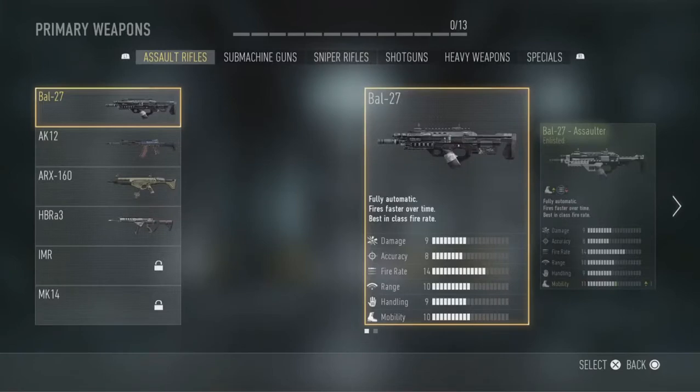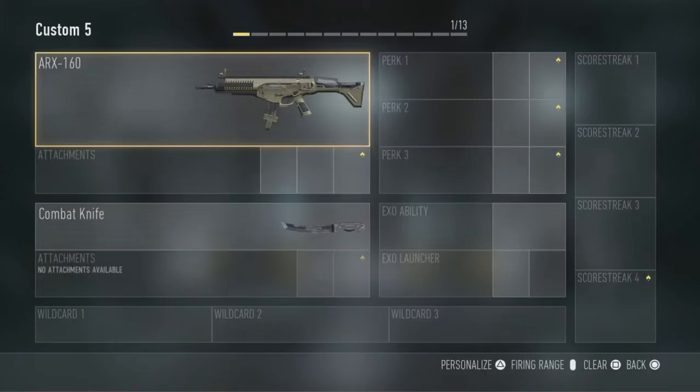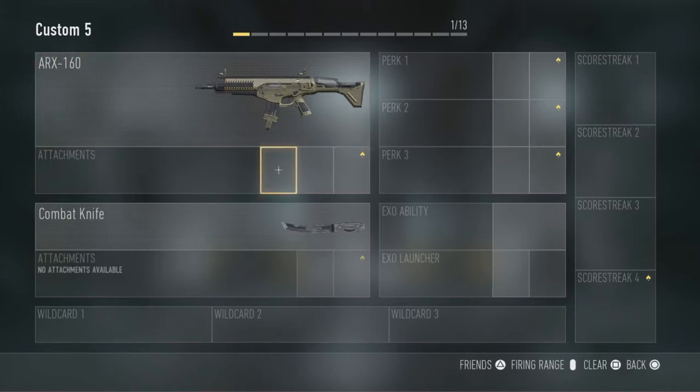If we were going to put in some sort of a gun, let's go with my favorite — the ARX 160. I like the burst fire on that one, and plus it's also really accurate. So we're going to put that on, and as you can see at the top of the screen, there's 1 of 13 because one slot has been taken over by the primary weapon.